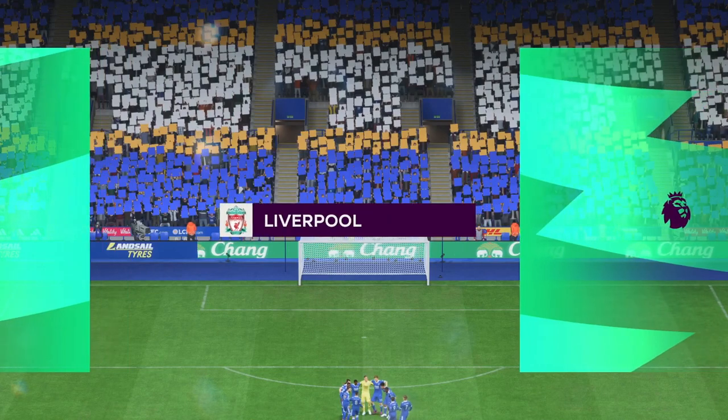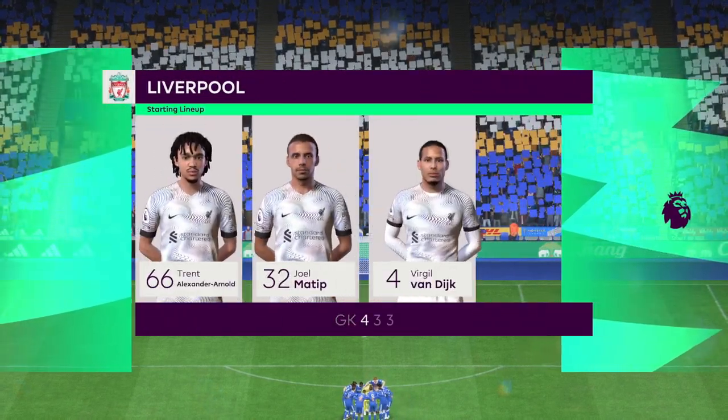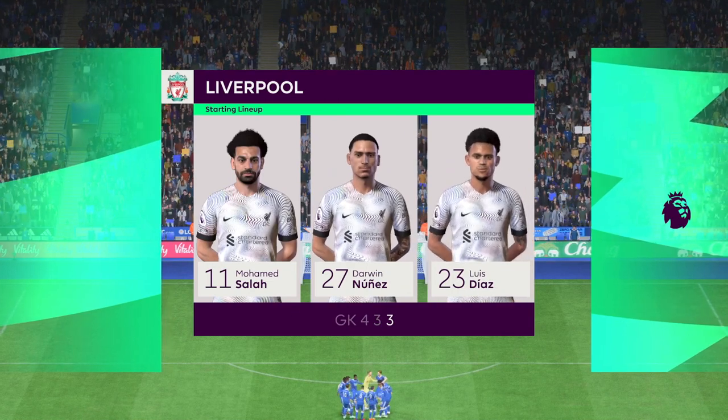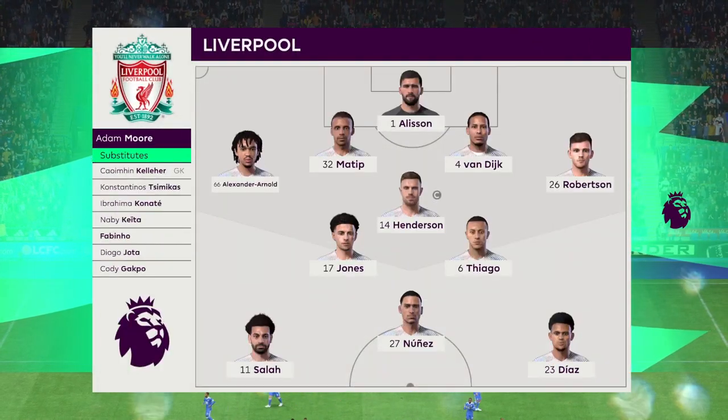So the starting line-up for Liverpool. Alisson begins in goal. Trent Alexander-Arnold starts with Andrew Robertson in the wide defensive areas. Thiago starts with Jordan Henderson in the centre of the pitch. And rather than use a strike partnership, they've gone with just the one player in attack.